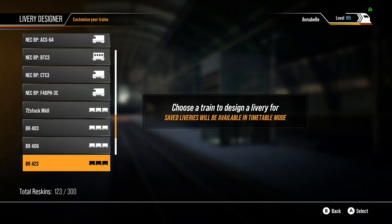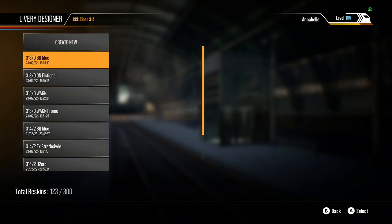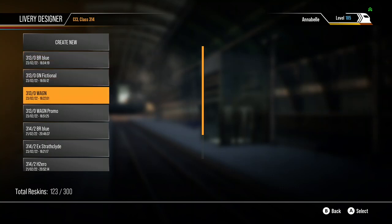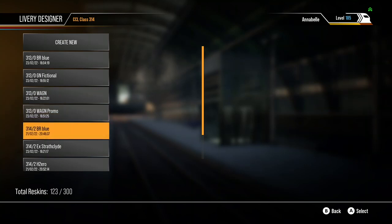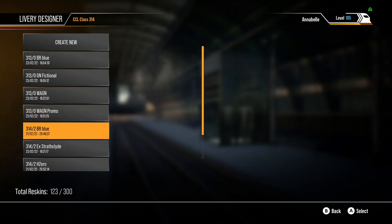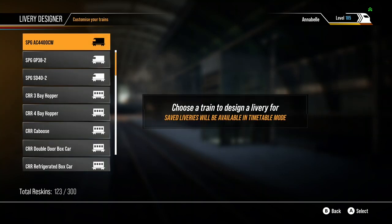Nothing on the 72 stock yet. On the Cathcart Circle Class 314 I've got the BR Blue. On Class 313: Great Northern, Wagon, and Wagon Promer. On Class 314: BR Blue, X Strathclyde BR, X Strathclyde H2O, SPT, and Strathclyde Transport.